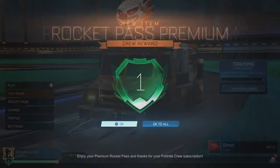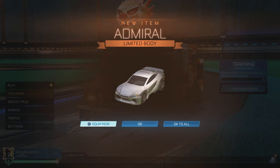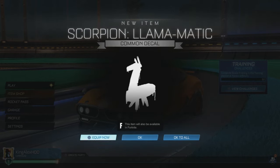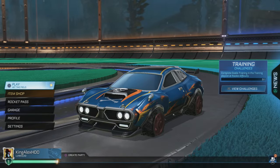Now we are going to start it up. Rocket Pass Premium — click OK to all. And you do basically get the vehicle. I recommend you to equip it now. Also equip this one if you want. Equip that, equip that, equip that — you can equip everything.